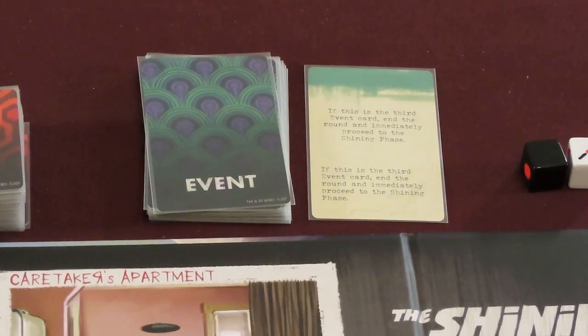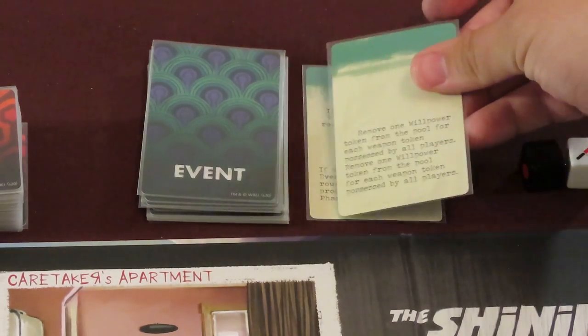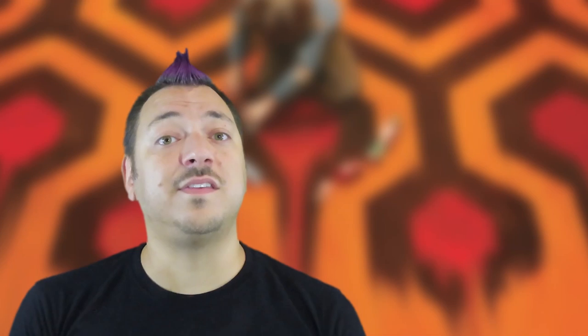Once everyone's taken their turns, discard the current event card face up to a discard pile and draw a new event card. If the newly drawn event card matches the color of the previous event card discarded, then this is the final round before the shining phase. You'll play at most 3 rounds in a row before you must proceed to the shining phase.